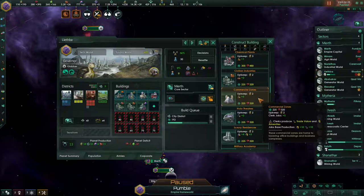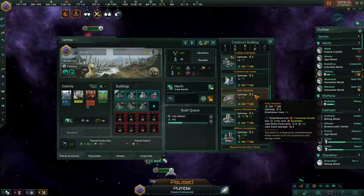Commercial zones are kind of an odd duck and it doesn't tend to be viable to build a lot of them early. Holotheaters cost one consumer good per pop, employ two pops, and output two unity per pop plus a positively dazzling ten amenities per pop employed there. So they produce a lot and make the planet happy.